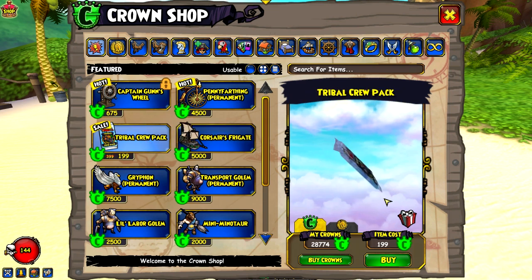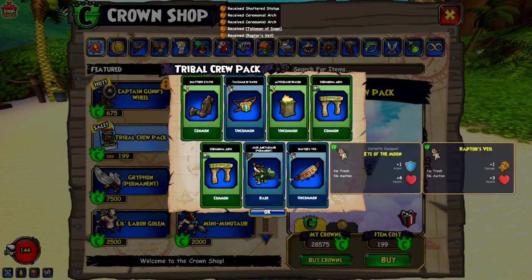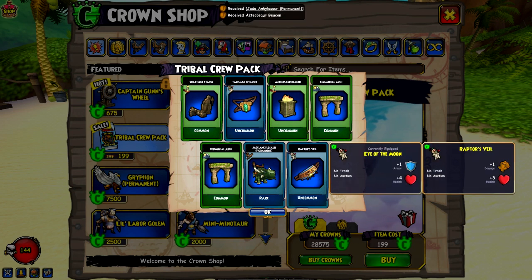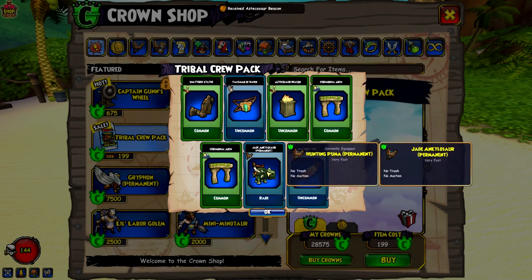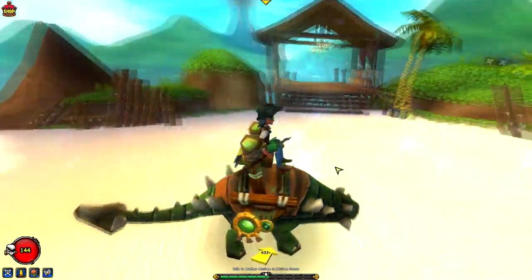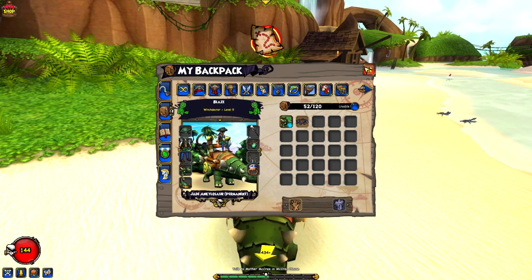Let's go ahead and buy a couple more because there's some pretty good stuff in them, and they're on sale. I think the sale ends today, which is Sunday. I actually got the Jade Ankylosaur permanent mount — wow! It's a very fast mount. The hunting puma is also very fast. I got a lot of housing items too, which is pretty common for horde packs.